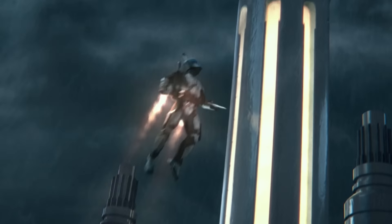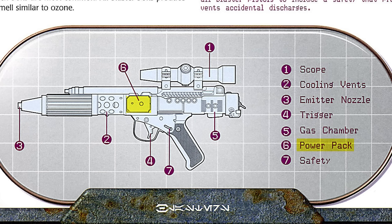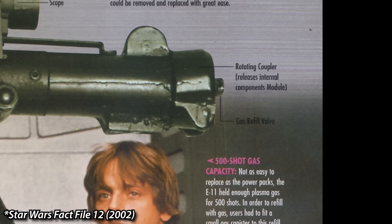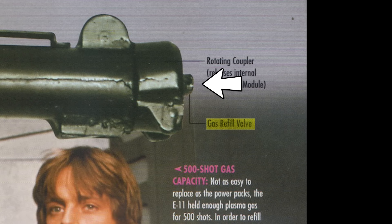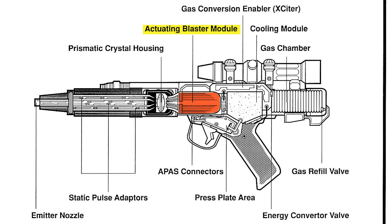There are two main components of a blaster: the gas chamber and the power pack. The gas chamber can be filled with any number of energy-rich gases — most use the more commonly found Tabana gas, which is what Lando was mining in Cloud City. Power packs could easily be replaced, but replacing the gas was a little harder. Power packs could last 100 shots in an E-11, but the gas chamber needs to be refilled every 500 shots using a small gas canister at the refill valve. When you fire a blaster, a small amount of the gas goes into a converter where energy from the power pack excites the gas, then it goes through the actuating module that converts it into a particle beam, which is sent through the focusing crystal and out the barrel as a glowing bolt of energy.